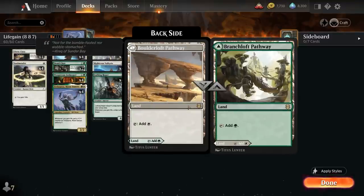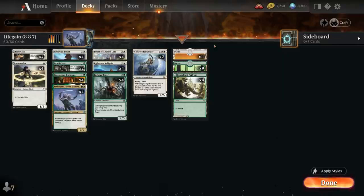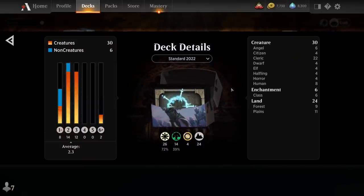The mana base includes four of the Branchloft Pathway — you get one in the starter deck so only need to make three more — and then nine basic forests and eleven basic plains. This video is brought to you by Channel Fireball, in particular U-Box We Buy, the easiest way to sell your magic cards. Just throw them in a box, see if B does the sorting, the grading, the pricing, and you get your cash fast and easy. Head over to channelfireball.com/U-Box-We-Buy and use the code LVD to let them know I sent you. So that's our deck — now let's jump into some games and see how the deck does.